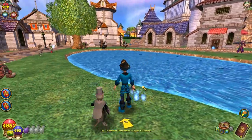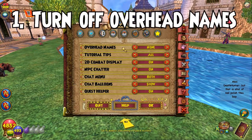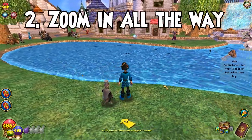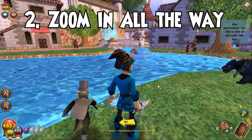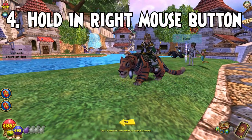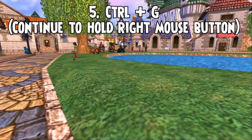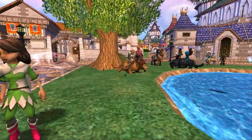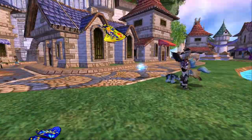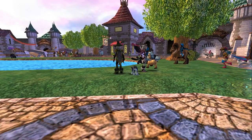So just to recap: make sure your overhead names are turned off in your options — set overhead names to none. Then zoom in all the way on your character, back up until they are not visible, hold in the right mouse button, and then hit Control+G. As long as you're holding in the right mouse button, you can run around and get really cool shots of stuff with nothing filling the screen other than whatever it is you're looking at.